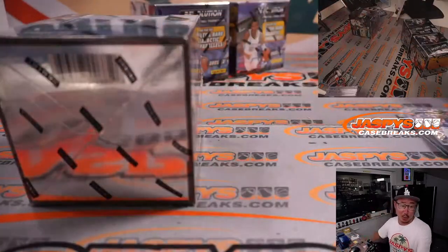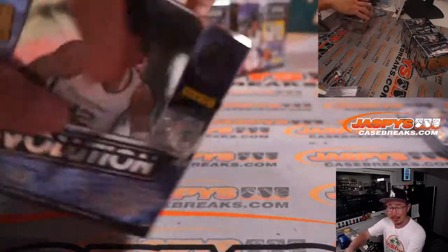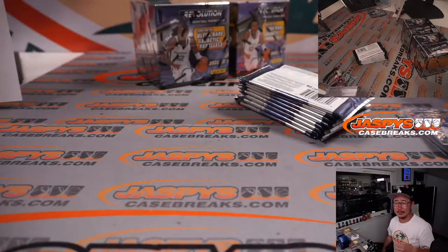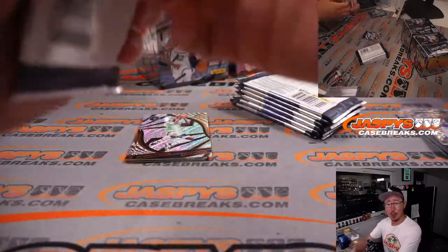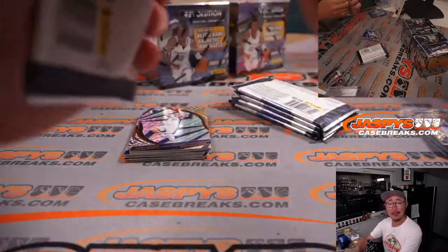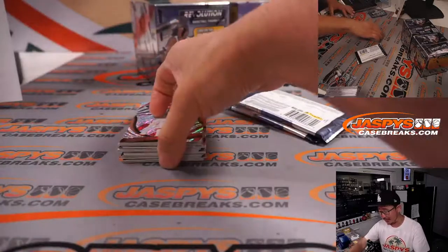Jokic single-handedly almost beat the Warriors tonight, but they need a healthy Jamal Murray and a healthy Michael Porter Jr. Can you imagine that team? If Nikola Jokic had Jamal Murray and a healthy Michael Porter Jr. — you can't really double-team Jokic, and then you still have Aaron Gordon out there, mix in a little Will Barton here and there, maybe Bones Hyland off the bench — and all of a sudden that's a pretty elite team.